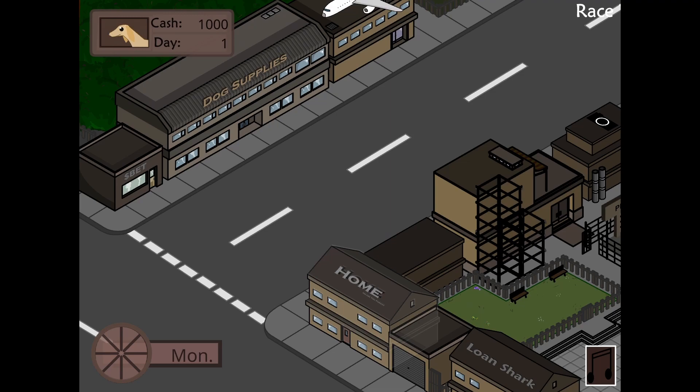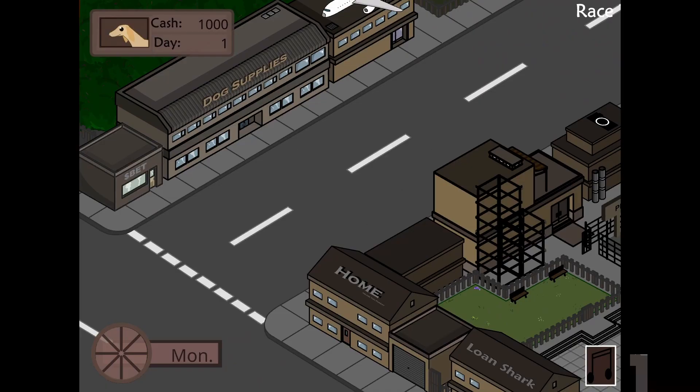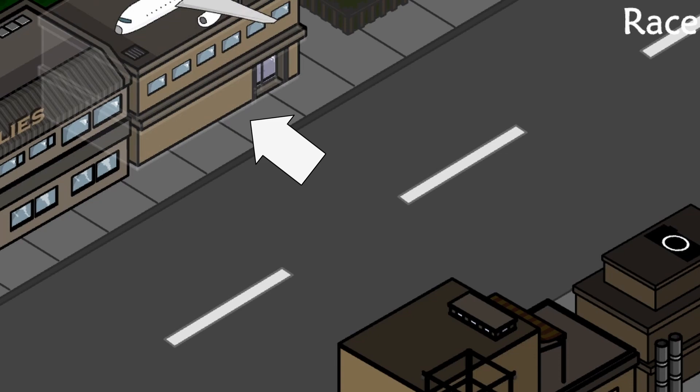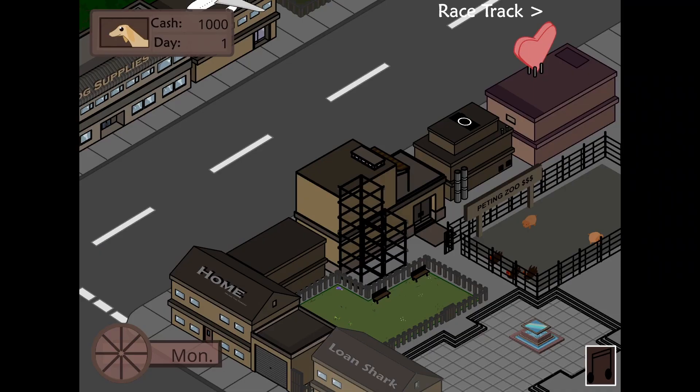Here is the city we live in, and our house is right in the middle of it. We live right next to a loan shark, so you know it's a good place to live. Across the street we have the betting shop, which is where we'll be spending the majority of our time. The dog supply shop is right next to that, and the plane is for sending our dog off to camp. Over here is where you can make an honest living off your dog or be a wage slave at the zoo. That doesn't sound appealing to me, as I want to gamble with my life savings.